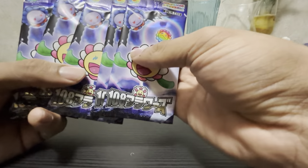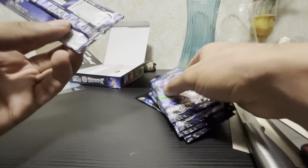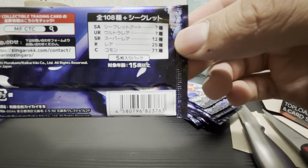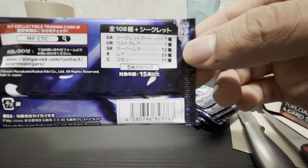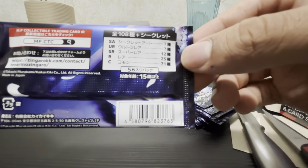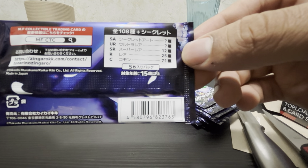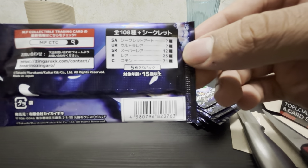Pretty cool — got the Dracula flower and the smiling flower. This is the Japanese version. On the back of the card pack you can see there are five different types of rarities: 71 common cards, 25 rare cards, 12 super rares, an unknown number of ultra rares, and I believe only two secret art cards. You can also pull commons, rares, or super rares as ultra rare variants.